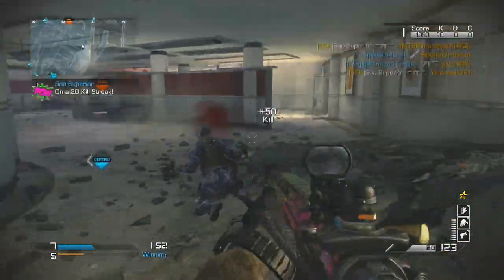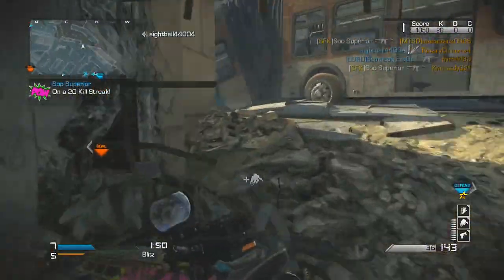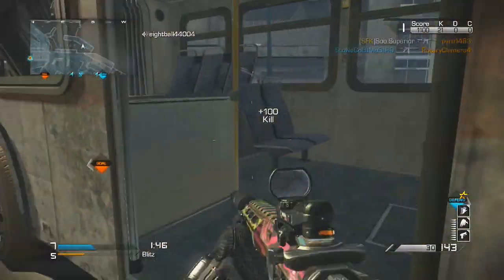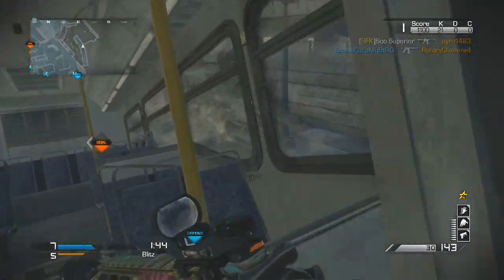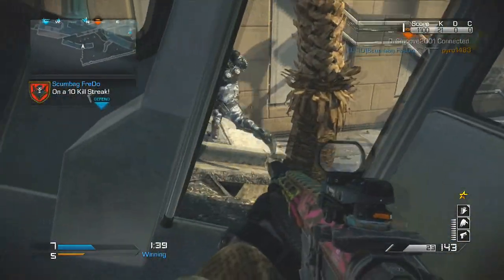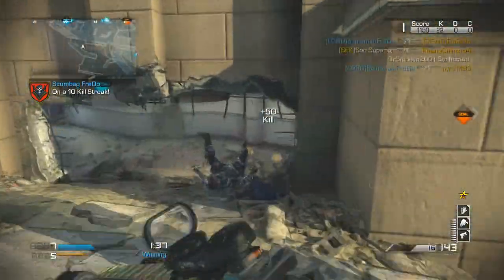The next perk is Focus, and I love Focus. Since this gun has low recoil and a slow rate of fire, if you're getting shot at, those two things combined without Focus will completely work against you. It is almost a necessity when using the Remington without a grip.